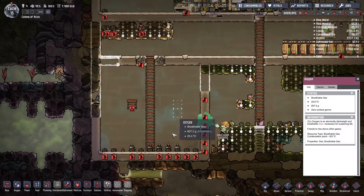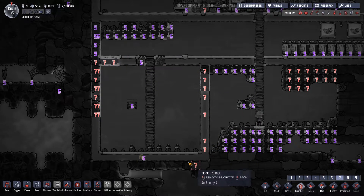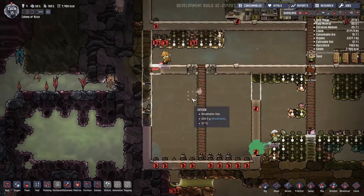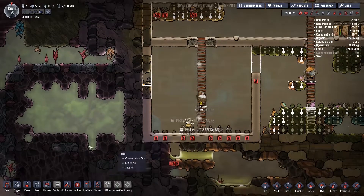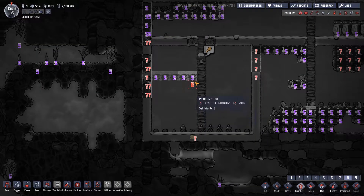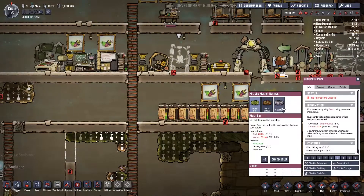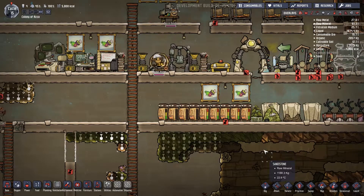We'll deconstruct this and set the priorities higher for the wall. I'm wondering if they can reach over here to build the wall — they might not be able to, so we might need to make another ladder unfortunately. How's our food situation? We've got a tiny bit of food left, so we might want to queue some more. Hopefully that's enough to make some good food.